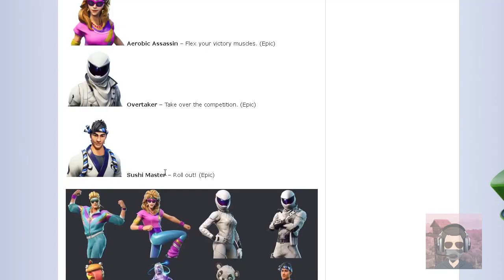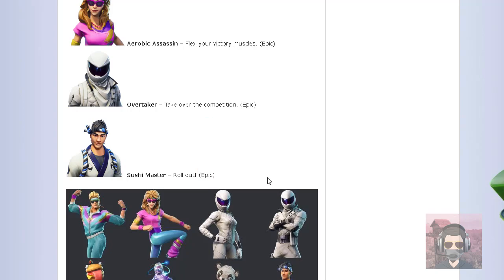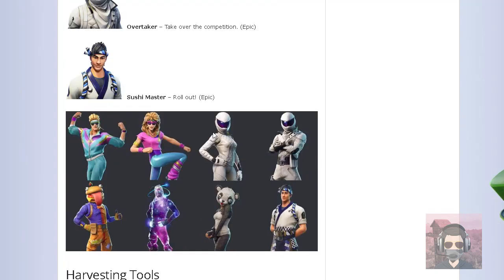Next skin is the Sushi Master. The description is 'Rollout.' This is going to be an epic rarity. Here are some pictures of the leaked skins. Like I said, these two are very ugly — they're just trash skins in my opinion.